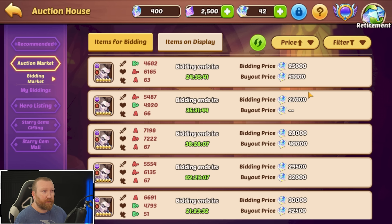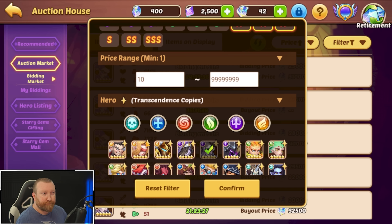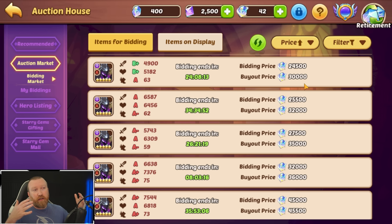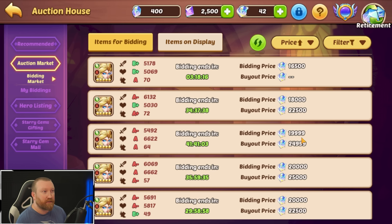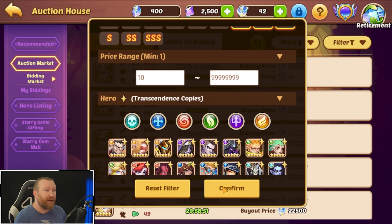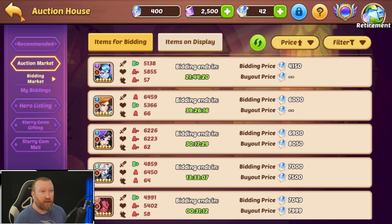Mockman is pretty much in the same range as Vulcan — about the 30,000 price range. Aspen's value has come up since people are doing void camping easier, making Vulcan and Mockman copies come down while Aspen copies have come up. Vessa has dropped a bit into the 20,000s.